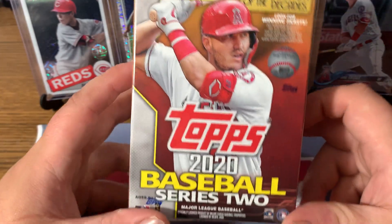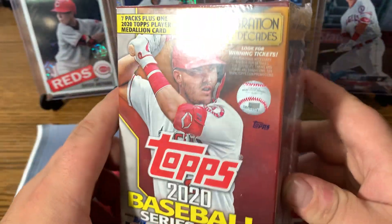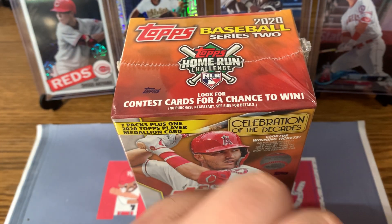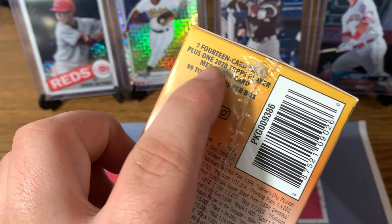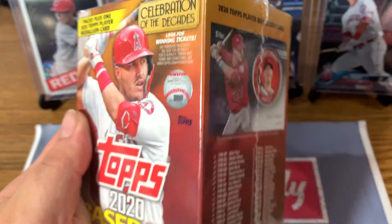What is up y'all? It's only back again with a retail rip. We have a 2020 Series 2 blaster box. We have yet to rip a blaster of Series 2 — we've done plenty of it, pulled the Robert short print, but haven't done a blaster. So we have 99 total cards, 7 fourteen-card packs, plus the 2020 coin medallion.